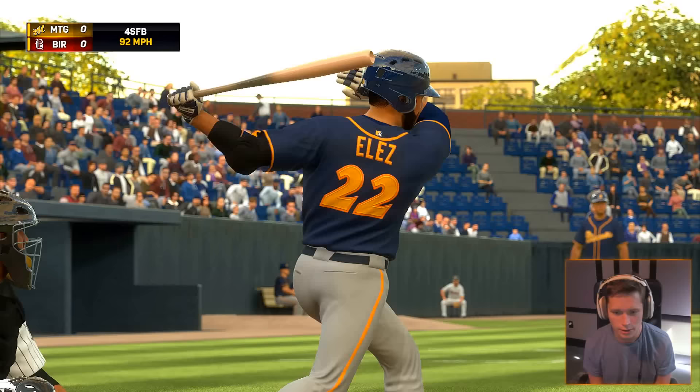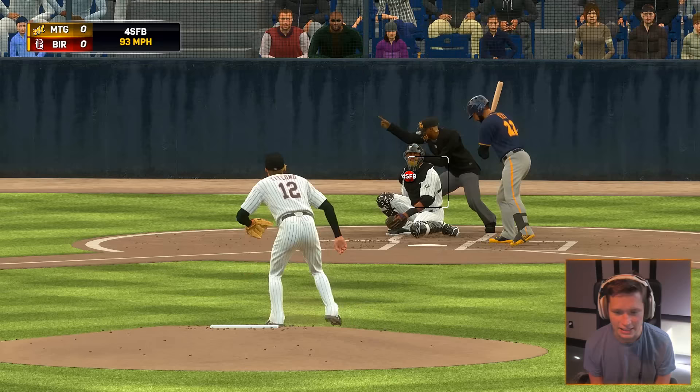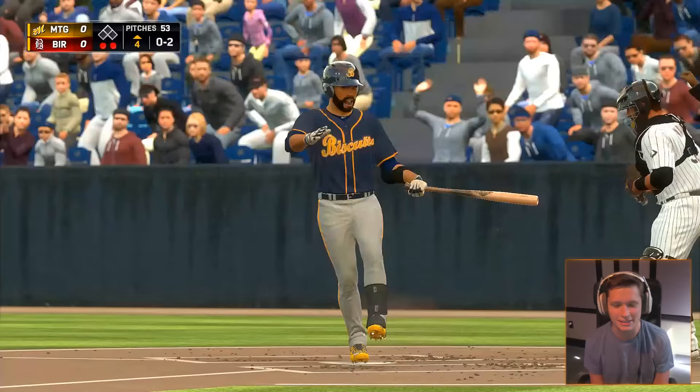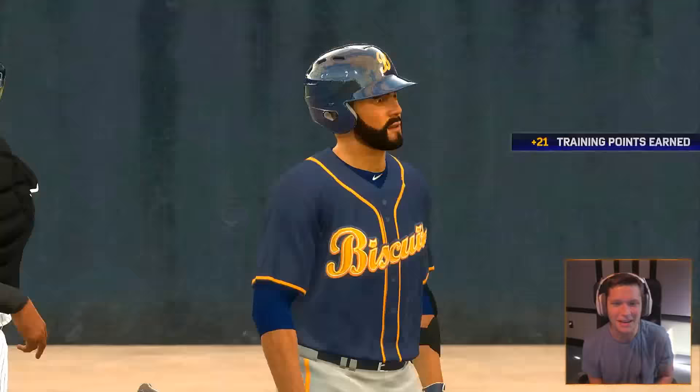Whoa, that was a beautiful pitch — 92-mile-an-hour fastball. I really want to get that up to like 98. Fastball right over the outside corner. I think slider down and away. Into the windup, here comes the 0-2 pitch — yes! And that is swung on and missed, yes sir. Made my own decision, got the strikeout.